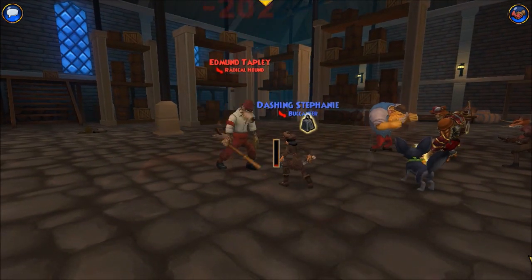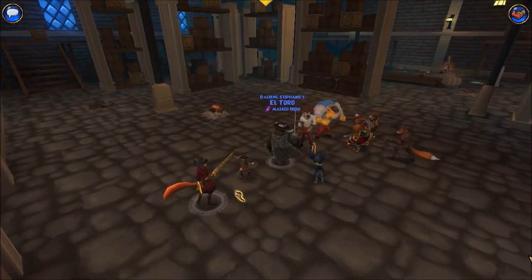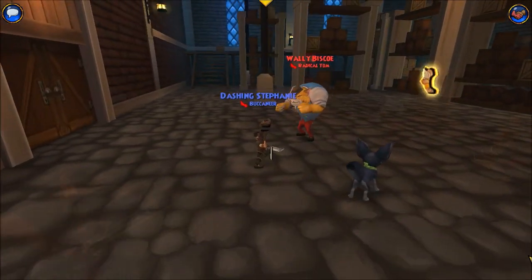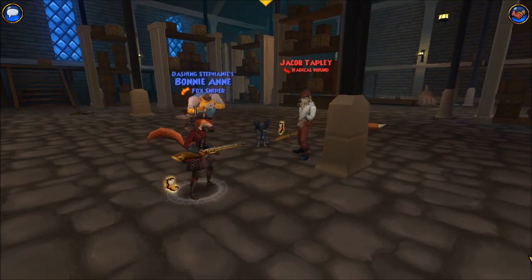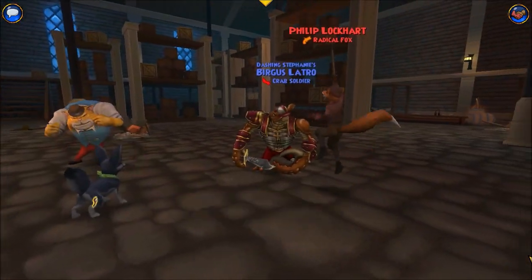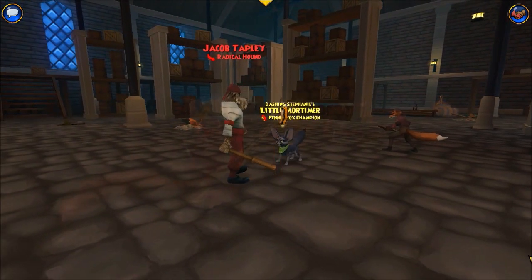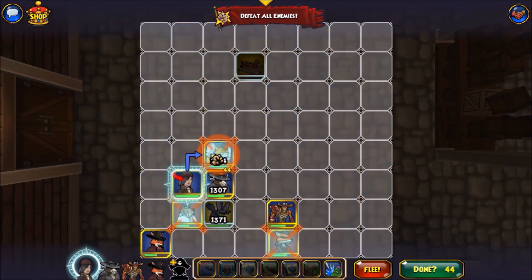Hybrid is a very aggressive build. It requires giving up the Spooky 2 line of talents, which are the prerequisite for Witch Hunter. I feel like Witch Hunter is kind of important versus witches, and also against privateers who use the soul shroud strategy. So I don't know if I want to keep the hybrid build.